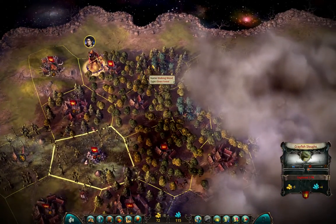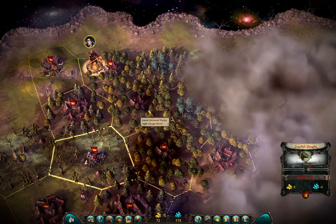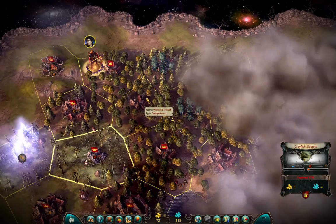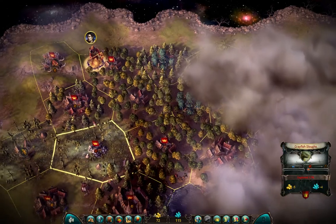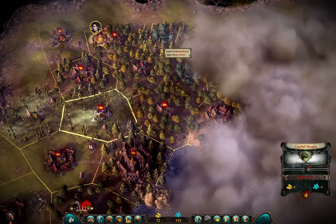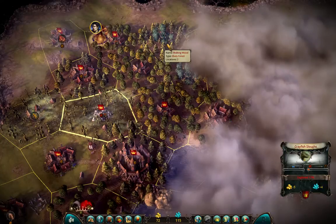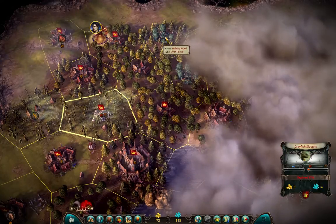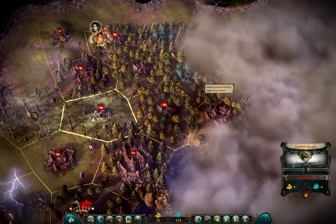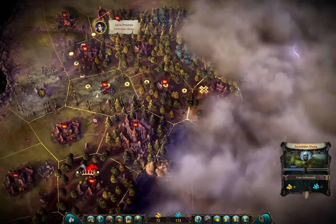Now what else? Savage woods. Elves. I will skip these because even though I have the army to conquer them, it's a different race of inhabitants in those provinces and they are usually really mad about that. So if I can, I just skip these provinces and go around. I can go for the free settlement here, so just quickly move there.